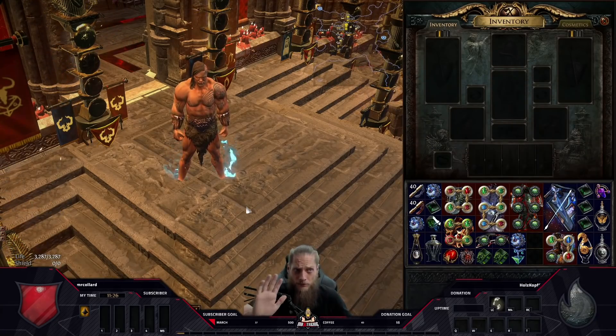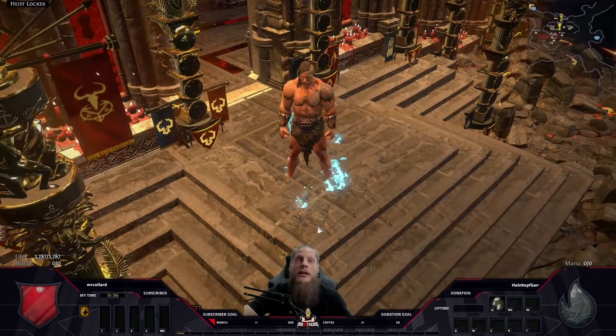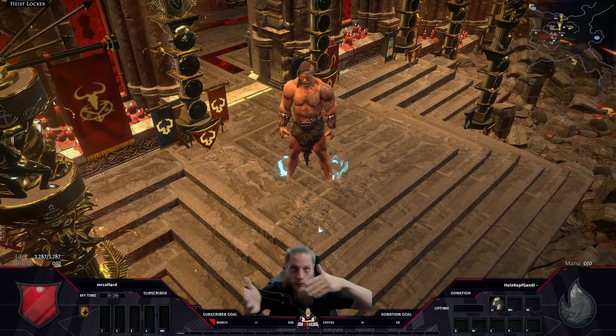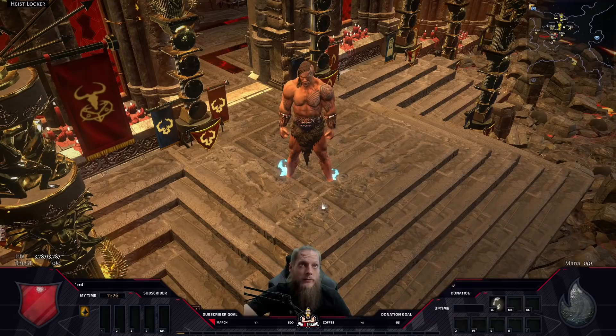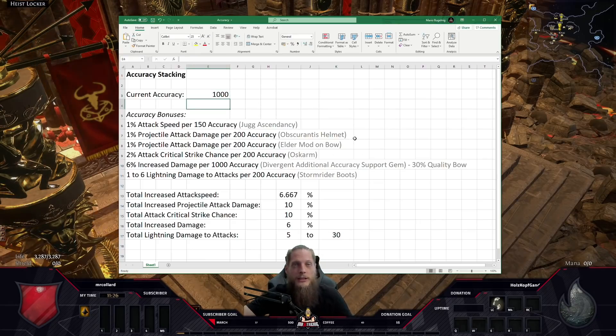I've unequipped my entire character and I want to set everything together and explain why certain gear pieces are chosen, what other versions exist, and why I didn't pick those — for example, why I took the Replica Shroud of the Lightless over an explode chest with base crit and additional curse. First, let's cover frequently asked questions. The first thing I get asked on stream is: why accuracy stacking, and what are the benefits? I've explained this before, but here's a final roundup.